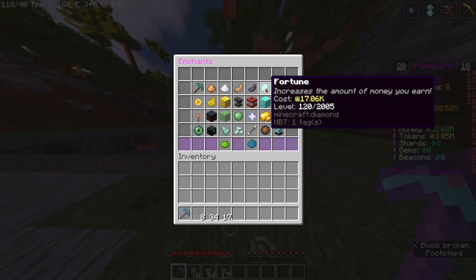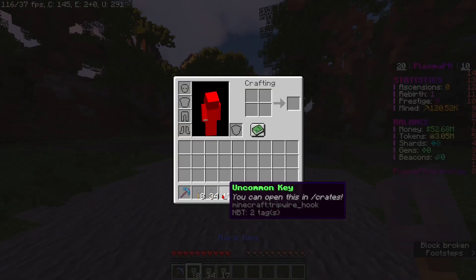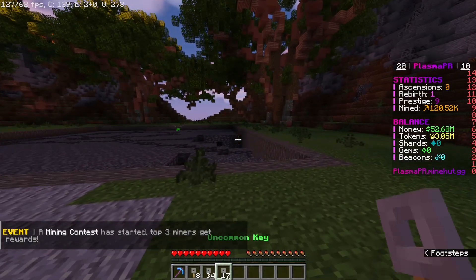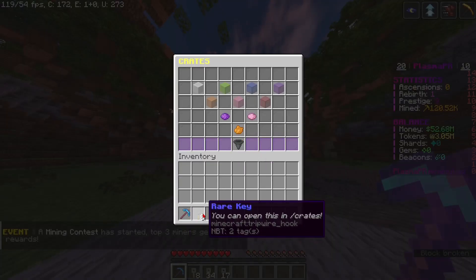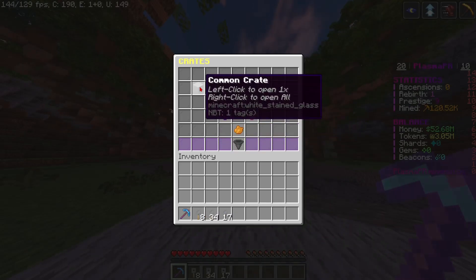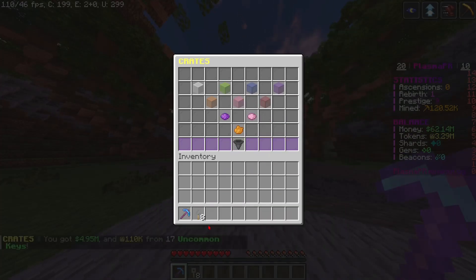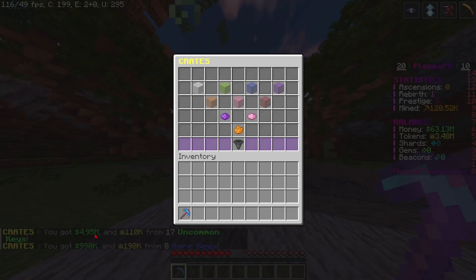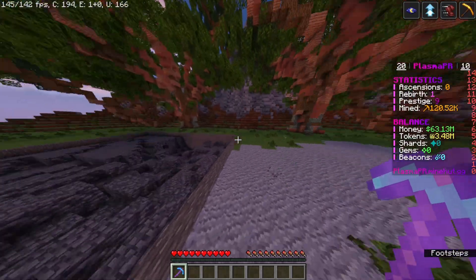I got a lot of keys from that. Let's open the keys first. We got rare keys — common first: 34 common keys, so we got 4,000,000, 4,500, and 121,000 tokens. From uncommon keys we got about 5,000,000 and 110,000 tokens. From the rare keys we got almost a million and almost 200,000 from the A key. The rare keys weren't actually that great, but whatever.